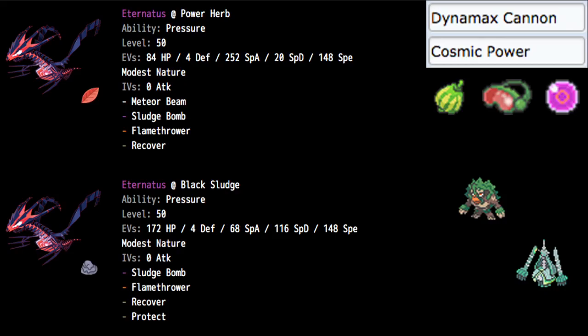As far as items go, Black Sludge for the defensive Eternatus — it's essentially Leftovers, very good for getting back HP. Other options include Guave Berry or any Pinch Berry, or even Citrus Berry. And your good go-tos are Safety Goggles, Life Orb, and Assault Vest. Power Herb is really good offensively and Black Sludge is really good defensively — if you're leaning one direction, go for the item that accentuates that route.